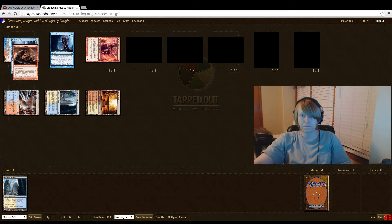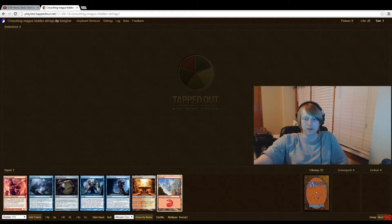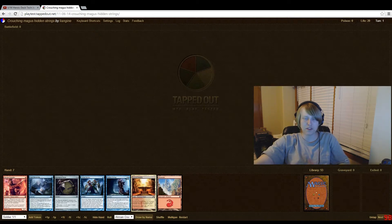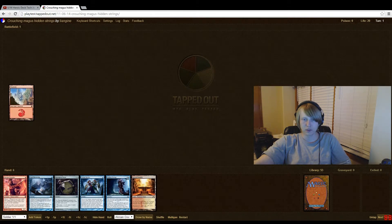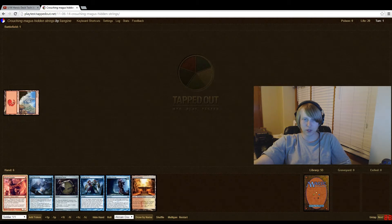The deck's crazy. Let's see if we can get a hand where we don't have two ciphers. Alright, this hand will work. The reason we have Springleaf Drum is for when you have all this blue but no blue land. Turn one we'll play the Akroan Crusader.